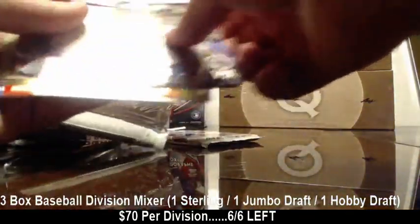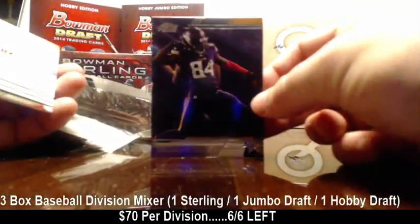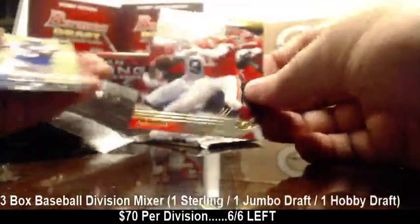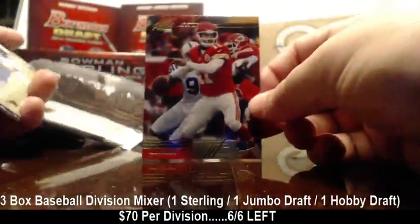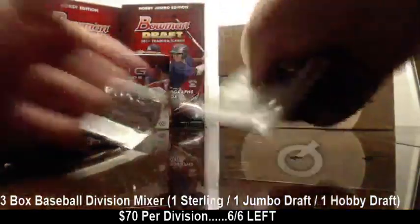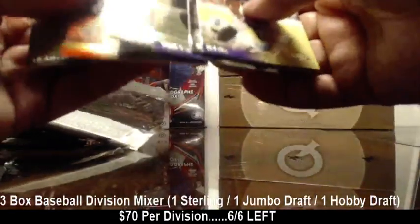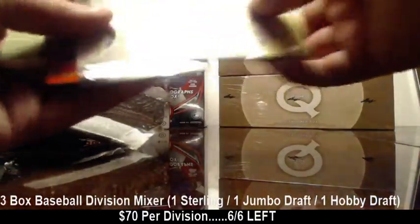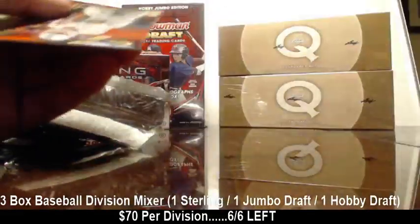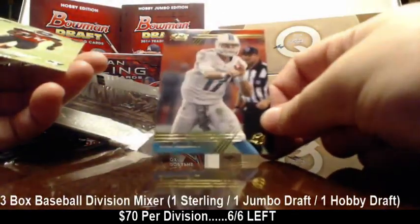Cordero Patterson was turned around, so that might be a little photo variation. And we got a gold label of Alex Smith. Last pack — we got Prime Rookies Trey Mason, and a gold label of Ryan Tannehill. That's the thick card stock gold label.